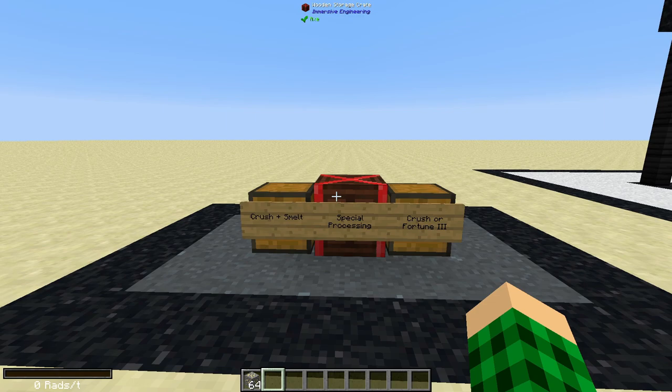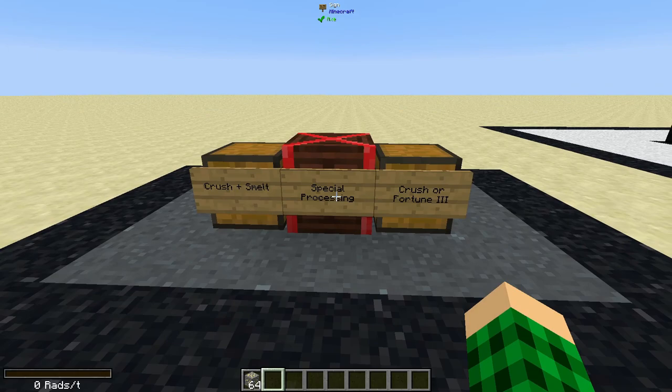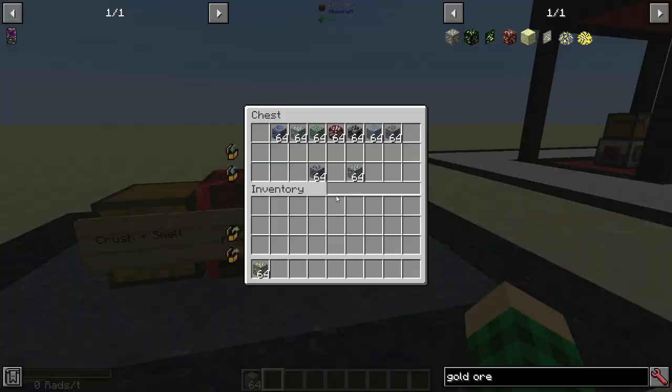How I like to process ores is to double some of them by crushing and then smelting them. Some require special processing, and some I want to crush and fortune. For most ores you can crush or fortune, I suggest just doing basic regular crushing, because you're not gonna need more resources than you're gonna get — even with a constant flow of ores, you'll have plenty.